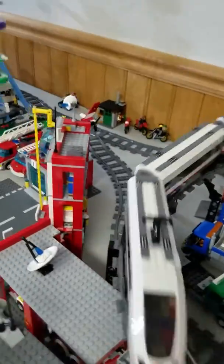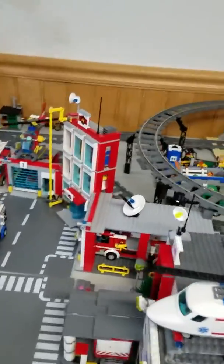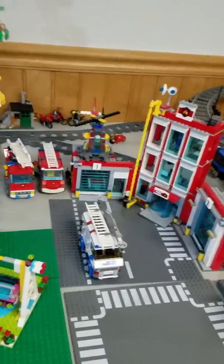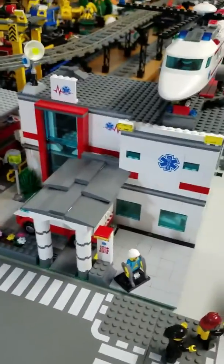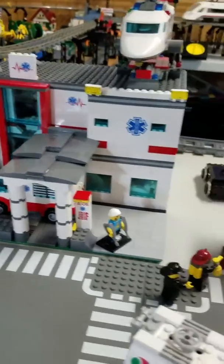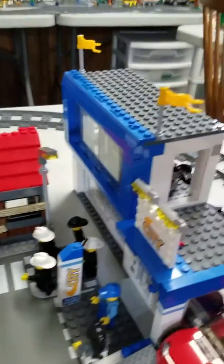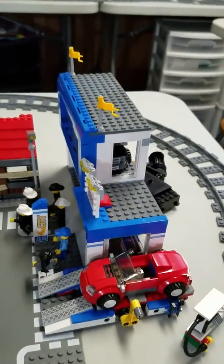And then if we keep swinging around back here, we get to sort of a more industrial part of town. We have a large fire station, a couple of fire trucks. We have a custom built LEGO hospital — one of my first custom things that I actually did. We have an old building on fire, a car dealership, and the sort of auto repair area.